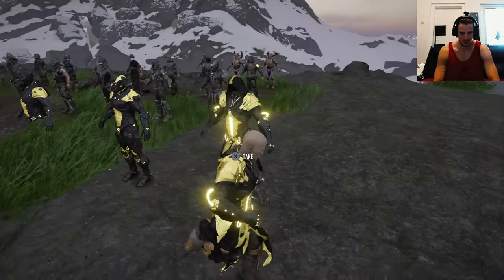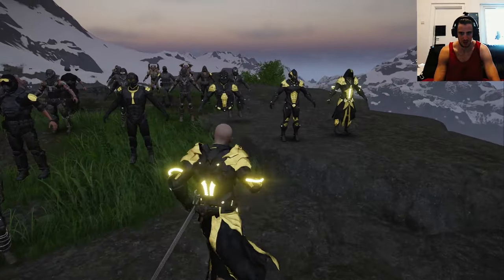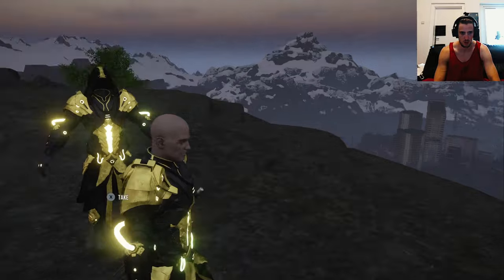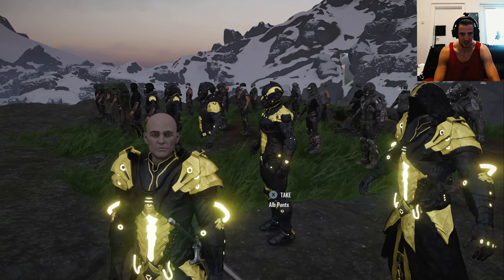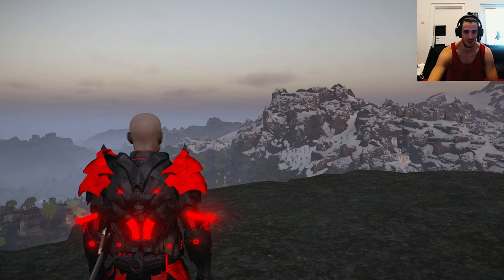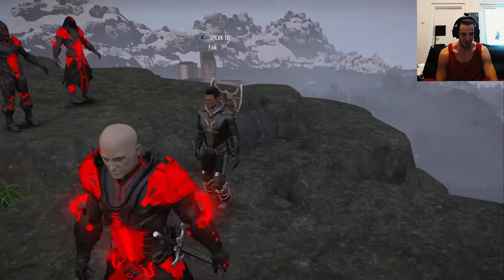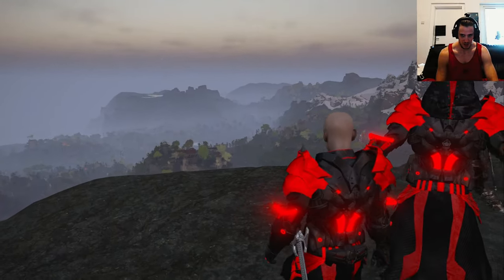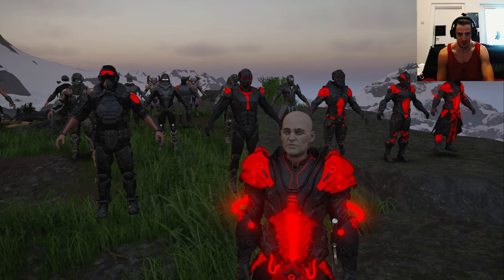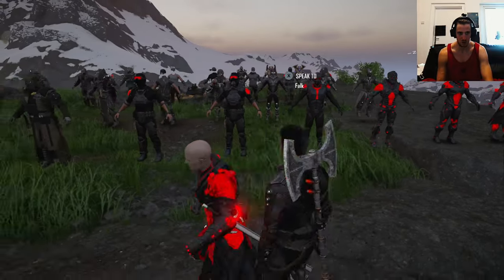Next we're gonna go through the red armors and also go through the depot. I might just try all the armors through again — see how they look in the depot with a big body wearing the armors. Red. Damn, this is so over the top red, this is almost too much. That's a lot of red here — very shiny. If it would be darker, not so shiny, it would look like a cool Batman armor maybe. But it's almost a little bit too shiny.